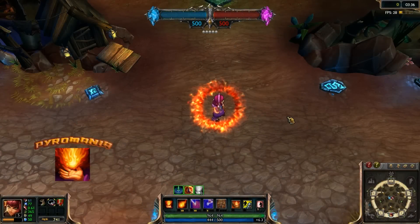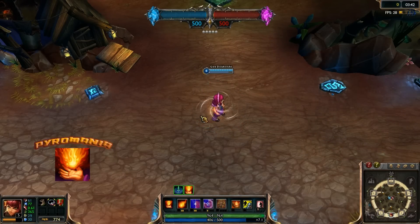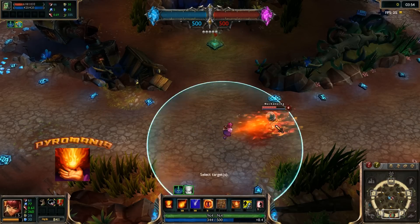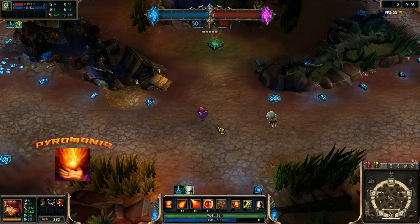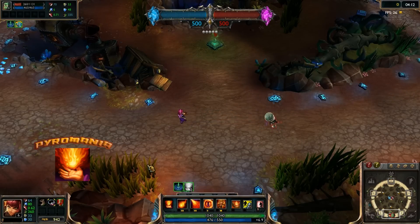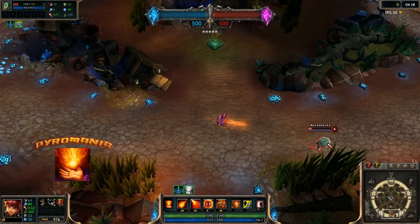Her passive is Pyromania. After every four spells cast, her next offensive spell will stun the target for 1.75 seconds in addition to its other effects. If that offensive spell does damage to multiple targets, it stuns everything it damages at the time. That 1.75 seconds, once she has her full combo, is easily enough for her to crush her target and still have time to skip off to the candy store. It's useful for both starting fights and escaping. You and your enemies will know when your stun is available by the small swirling vortex that surrounds her, as well as her giggling when it comes online.